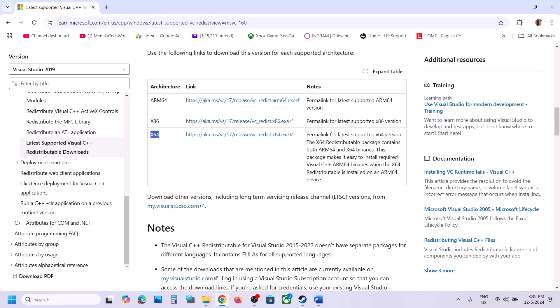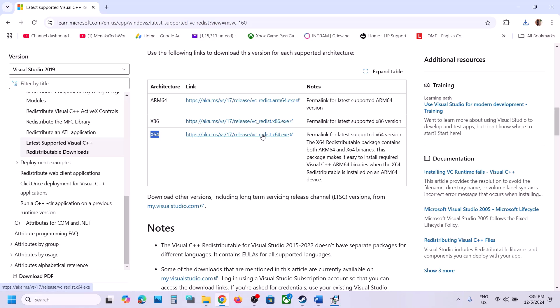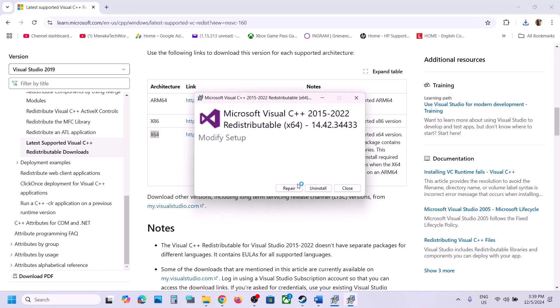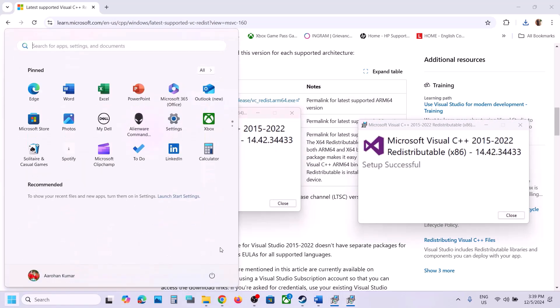Download both the x86 and x64 files. Run the x86 exe — if you see Repair, click Repair; if you see Install, click Install, then click Yes to allow. Download and run the x64 file as well, again clicking Repair or Install as applicable. Make sure both are installed, then restart your computer — restart is mandatory after this step.